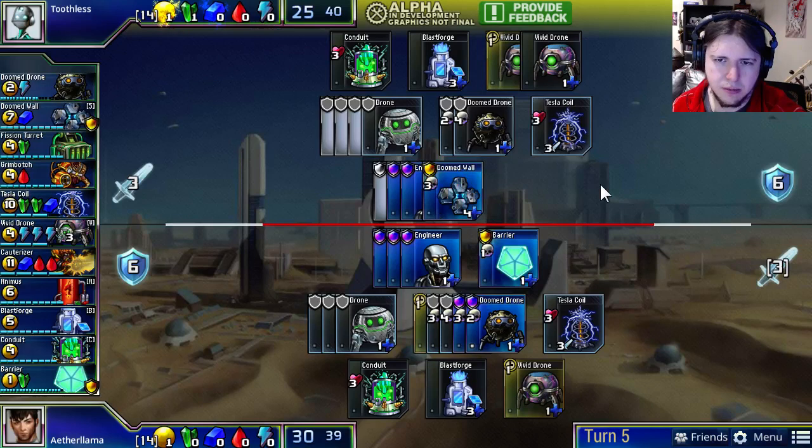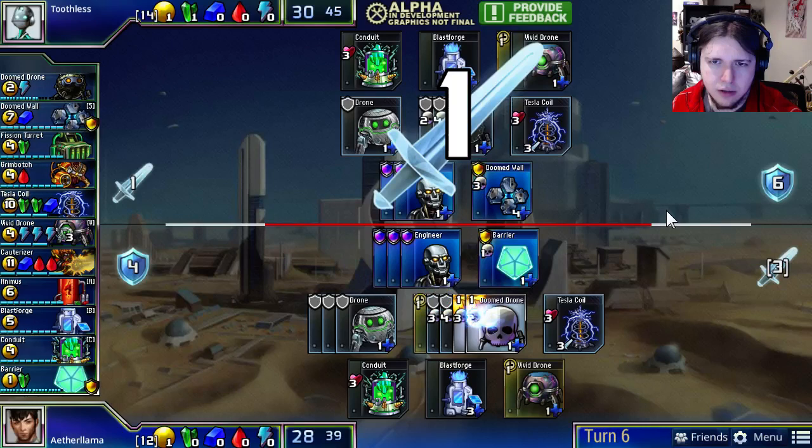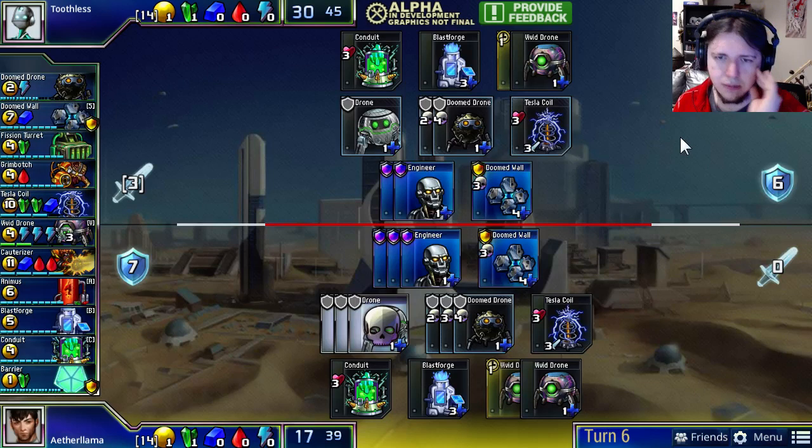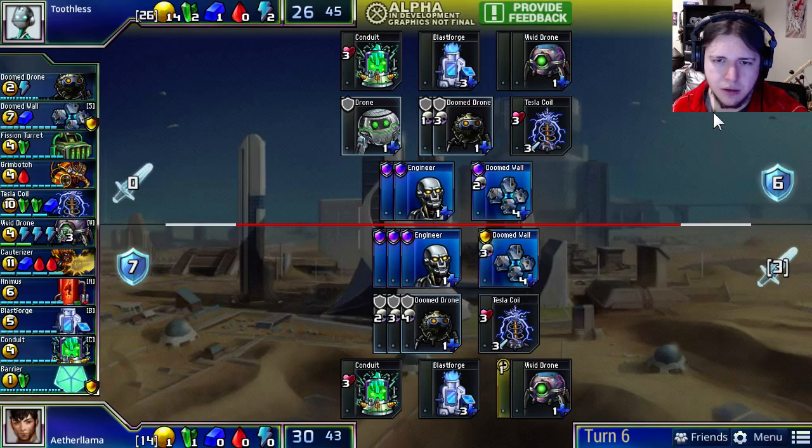Aether Llama puts up a barrier for a little bit of temporary defense, offering Toothless the trade of using an Engineer to kill 2 Doom Drones — a trade which he accepts. Toothless buys another Vivid plus a Doomed Wall to defend against Aether Llama's attacks. Aether Llama won't have to use his Tesla Coil this turn — it'd be useless, firing straight into Toothless' Doomed Wall. He responds by getting his second Vivid and a Doom Wall of his own.